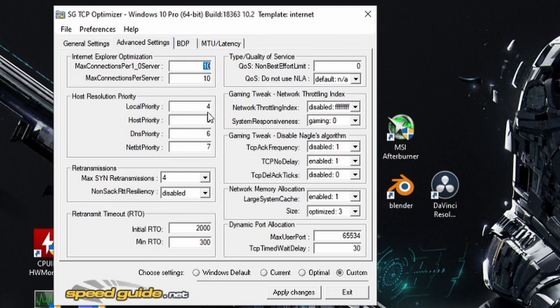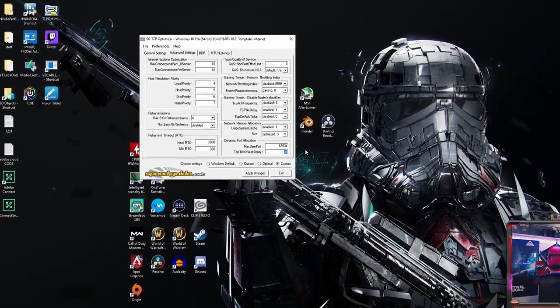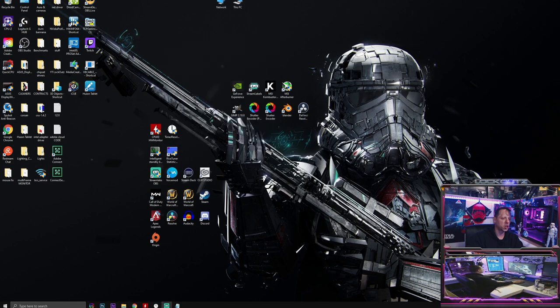In Advanced Settings, enter the following values left to right: 10, 10, 4, 5, 6, 7, 4, 4, Disabled, 2, 2, 3, 100. Next row: 0, Default, NA, Disabled, F, F, F, F, System Responsiveness Gaming, 0, Disabled, 1, Enabled, 1, Disabled, 0, Enabled, 1, Optimized, 3, 3, 3, 3, 4. Set Timed Wait Delay to 30. Click Apply Changes, accept the registry settings dialog, close the program, then restart your computer.